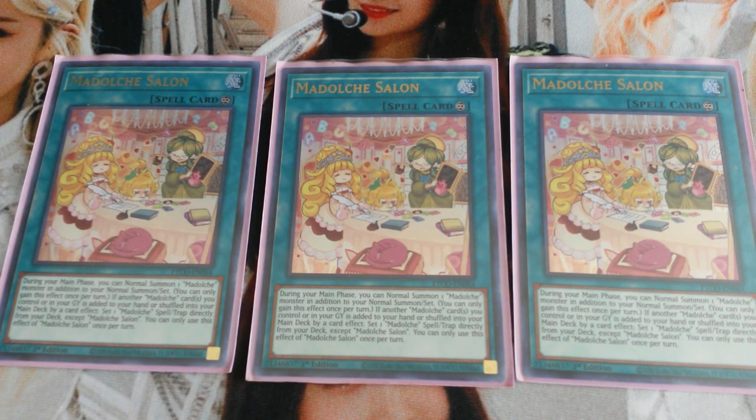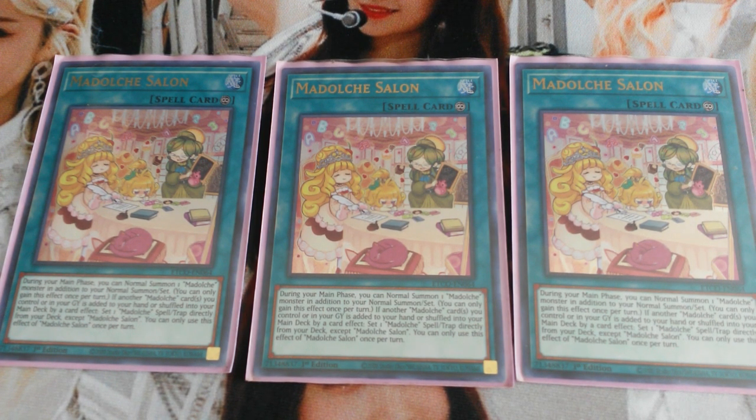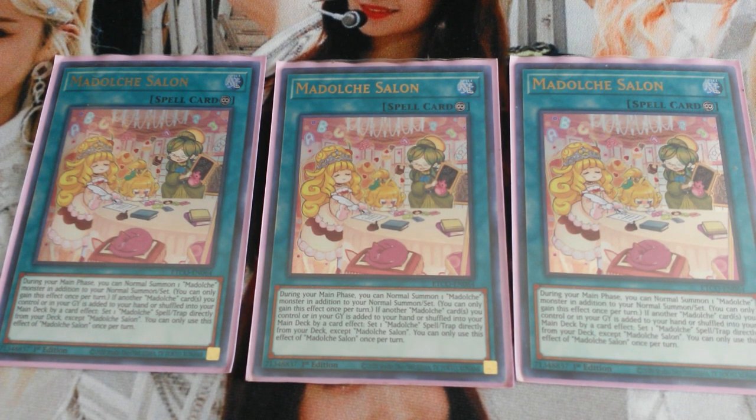Next I'm playing triple Madolche Salon. Salon is a really great card — it's what allows Madolches to play through hand traps. If you have Salon in your hand, even if you get Ash Blossomed, there's a good chance you could still go on with your plays. Madolche Salon allows you to normal summon a second time for a Madolche monster. Its secondary effect is that if another Madolche card you control or in your graveyard is added to your hand or shuffled into the deck by a card effect, you must set one Madolche spell or trap from your deck directly onto the field. It's a mandatory effect — it says set one. So with Salon you'll most likely be setting Madolche Promenade.